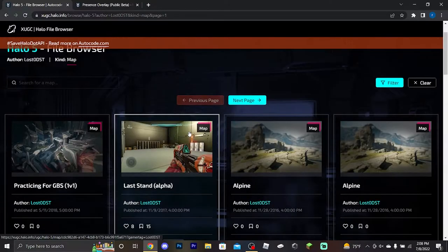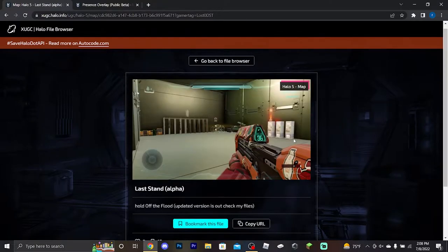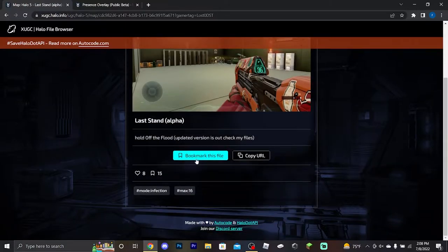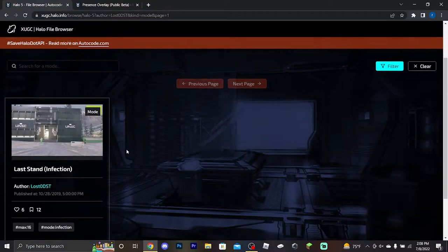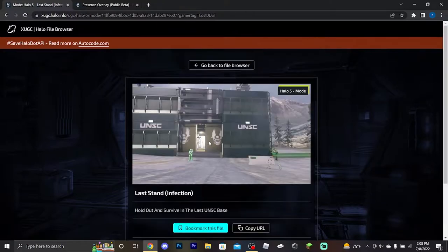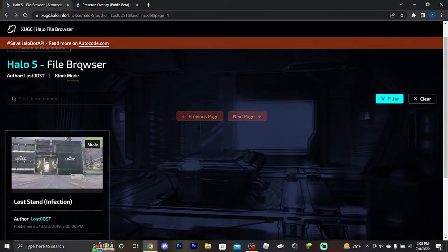You can actually see my old infection map - I made a video on this a long time ago if you guys want to check that out. You could check it out and bookmark it if you want. You can also look at modes - go to mode, search, and there you've got the mode for my infection map. This is absolutely amazing - I wish 343 would implement something like this.